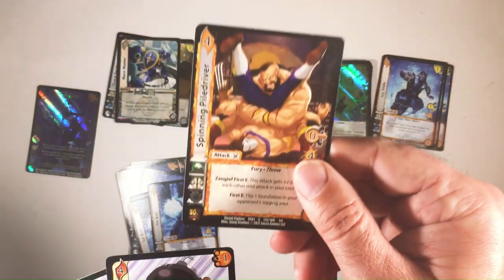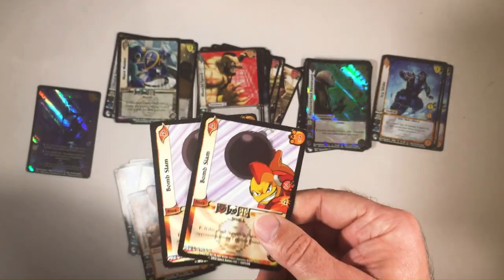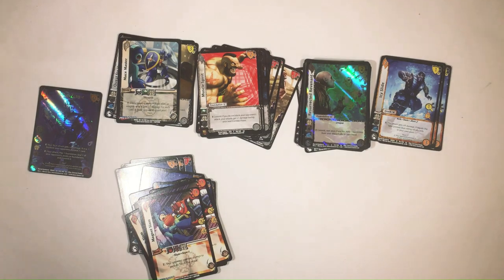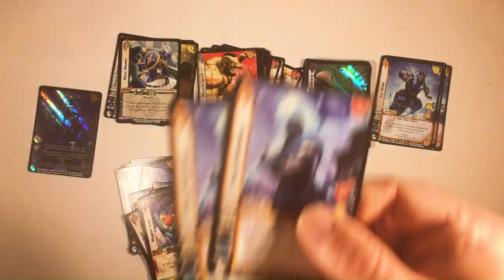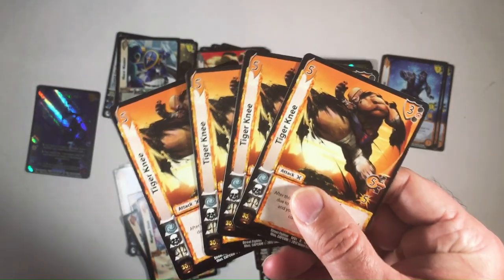We have a Spinning Pile Driver — get a throw in there — two Bomb Slams, Magnetic Slam, two of those. And then for five-costs, we have Deep Freeze, two Frost Hammers, and then four Tiger Knees.